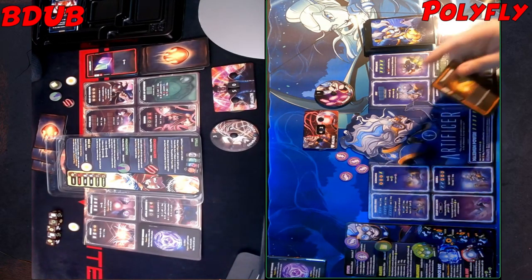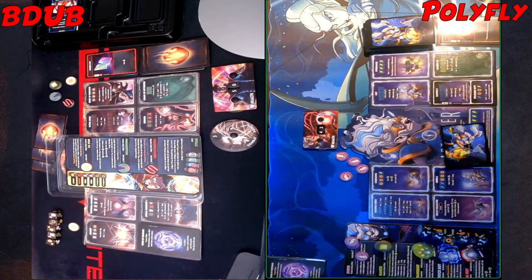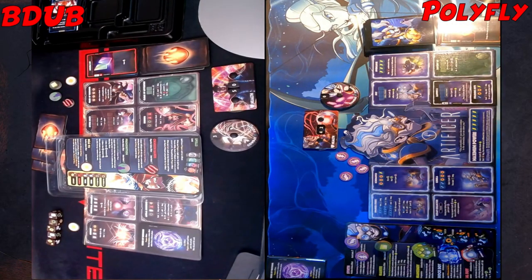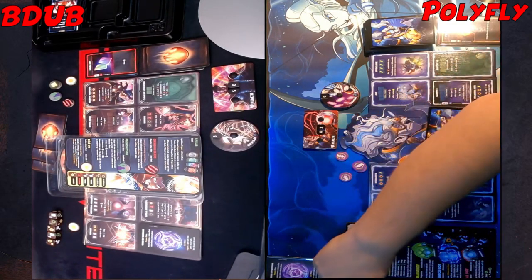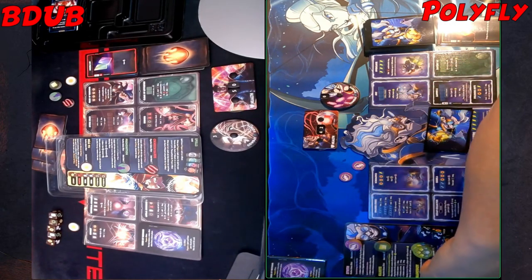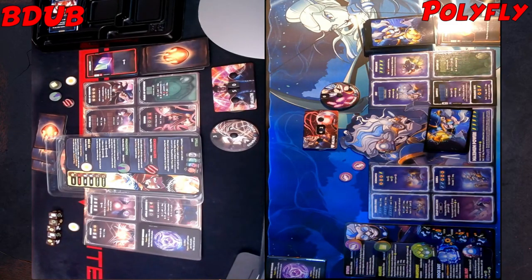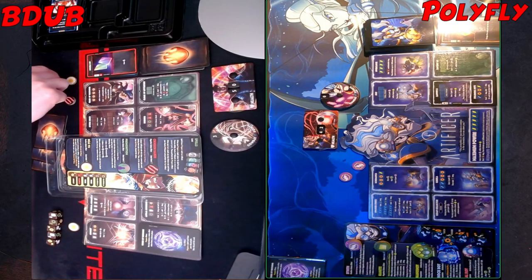I'm gonna sell it Twice as Wild and then spend that two CP to upgrade Zap to Zap Two, so I'm at zero CP. Then we will spend two tokens to build a basic Heel Bot. And then we'll go to rolls.